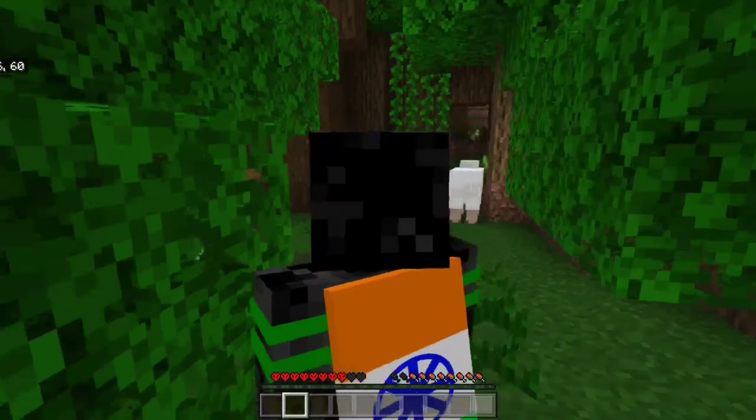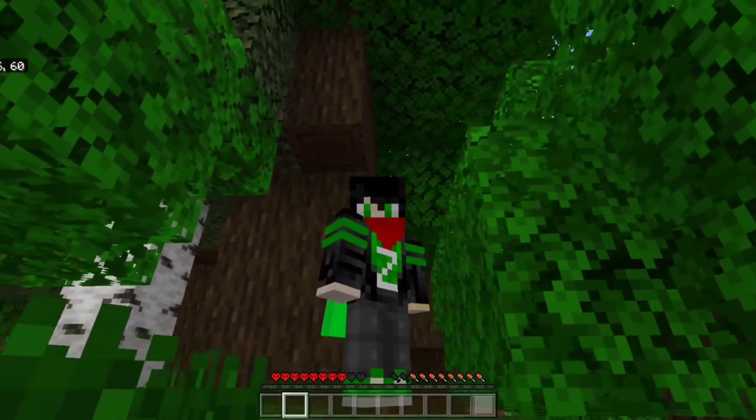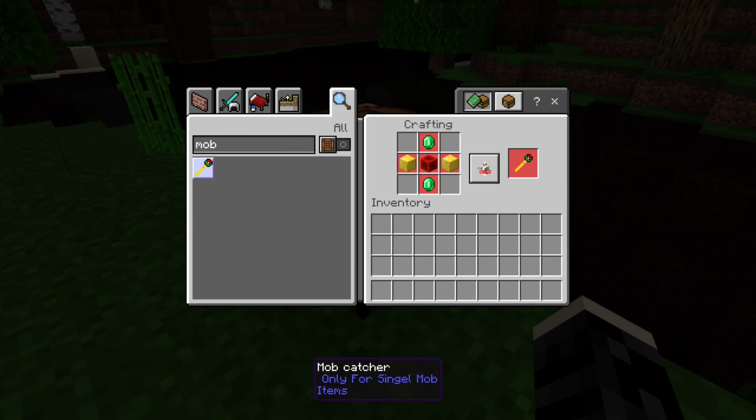So I made this add-on, and you can carry mobs from one dimension to another dimension. Step one: open your crafting table and search 'mob' and see all the recipes. You can see this recipe is a little bit expensive, but it's okay.